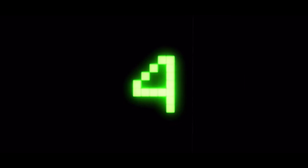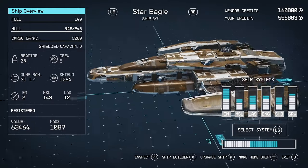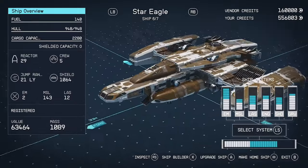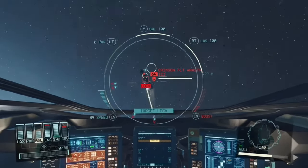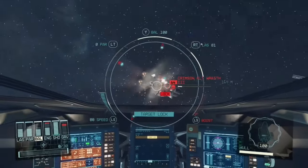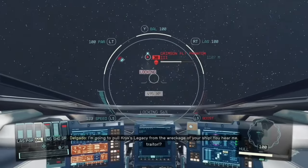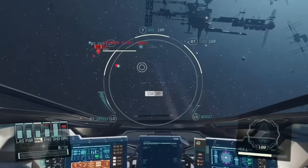Coming in at number four we have the excellent Star Eagle. This is another great all-rounder with excellent weapons and shields, and though it doesn't have the same jump range as the Aegis, it more than makes up for that with cargo capacity. It's a great hauler, and with its weapons and shields packing the punch that they do, you'll be able to fend off pirates while keeping that precious cargo intact. The Star Eagle is a quest reward for the Free Star Collective — completely free — which is why it pips out the Aegis. Head over to Aquila City, speak to the Free Star Rangers, and start your path to getting this awesome ship.